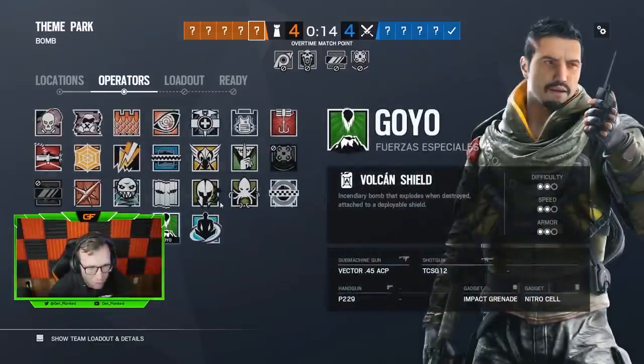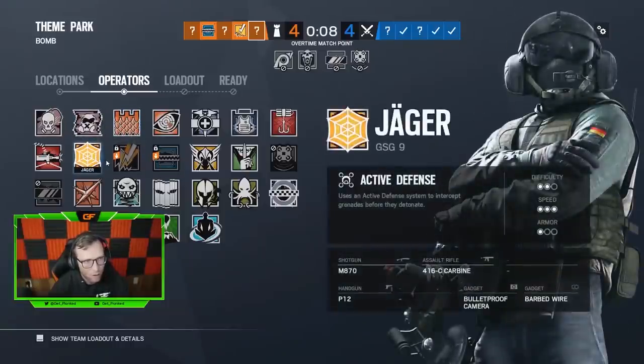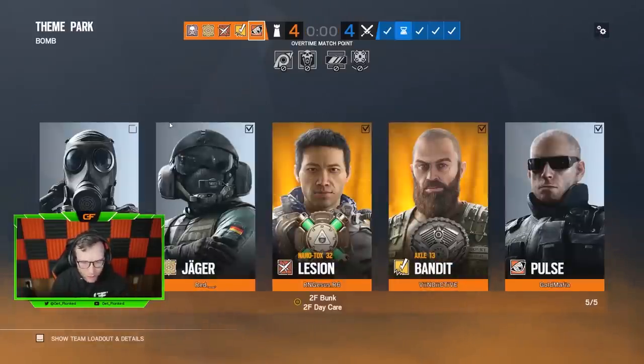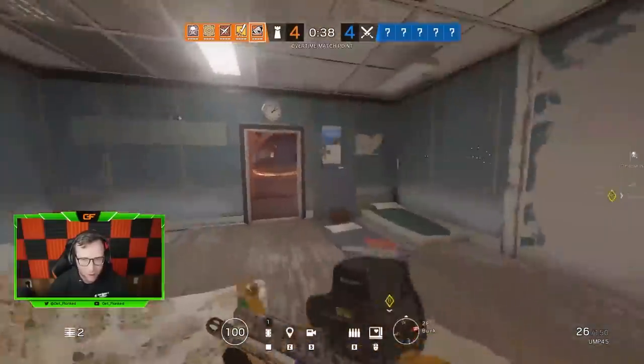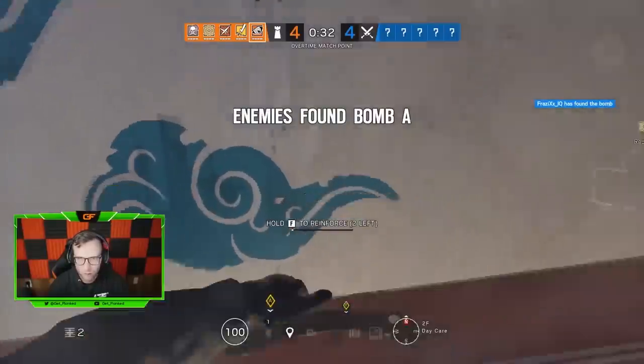We're going to skip ahead to round nine. We lost the previous attack — they defended throne room and did a pretty good job against us. Moving on to round nine, we're defending bunk daycare. The adjustment I'm making is spending less time on the other side of the map, coming back and playing underneath the cafe to make callouts using my cardiac sensor as Pulse, feeding information to my teammates. You're going to see that works pretty well — the Lesion on my team gets a 3K based off the information from me and other teammates, giving us a really big advantage. Map knowledge comes into things especially as Pulse — knowing what's soft and what's not really plays a huge factor in whether or not we win this round.